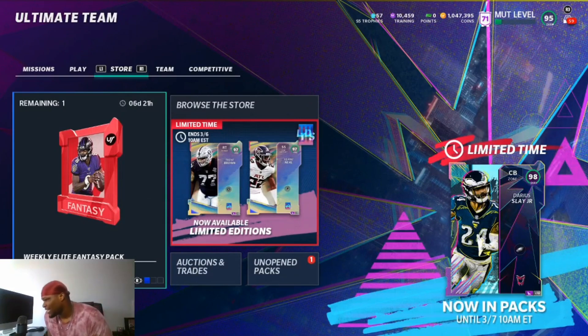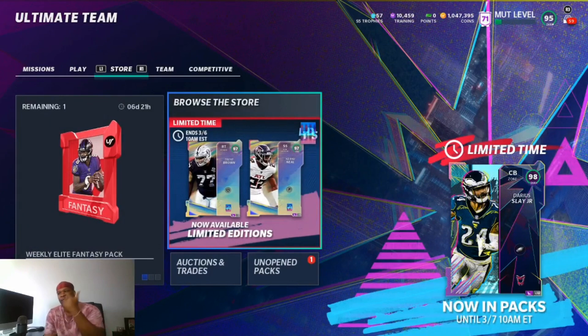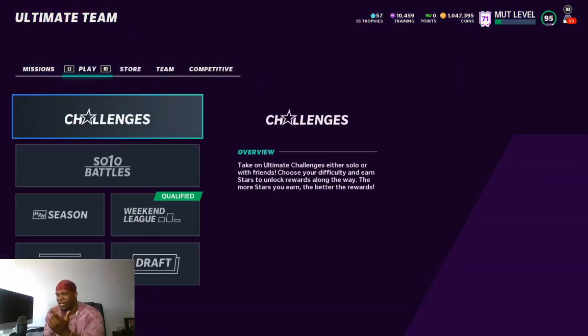Let's start off with the limited time player Darius Slay — Big Play Slay in the packs. There are multiple ways you can get him: you'll be able to get him from training variety packs, and from the Mud Hero Fantasy packs that I'm gonna show y'all later.